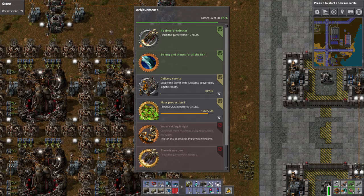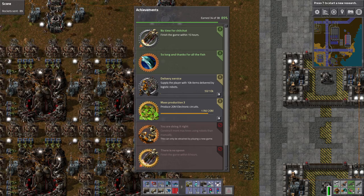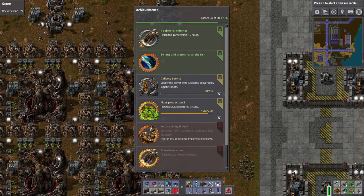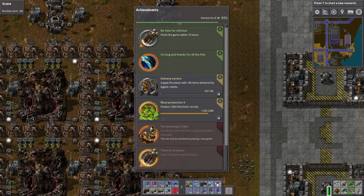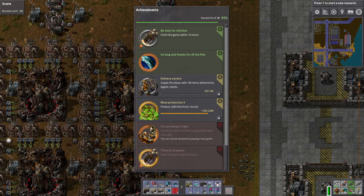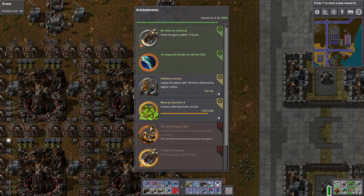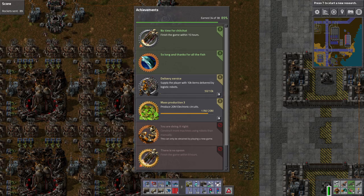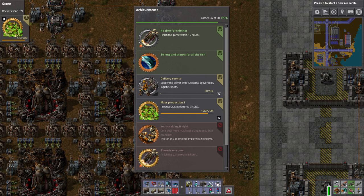I would like to start a Factorio series using mods, but you cannot get achievements when you're using mods. So this is a nice capstone for the Meiosis series — to produce those 20 million circuits. I'm pretty sure that's within one save, not a universal statistic for my account. Let's go ahead and pin that achievement so we can check in on it regularly.